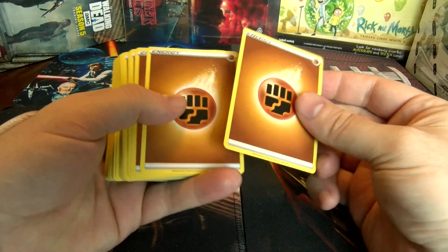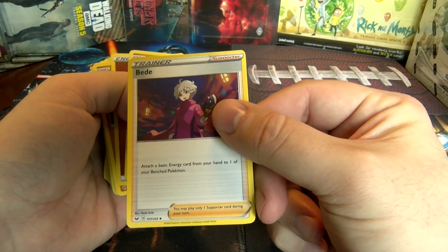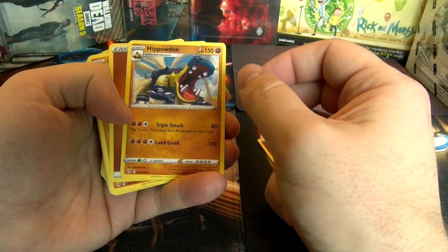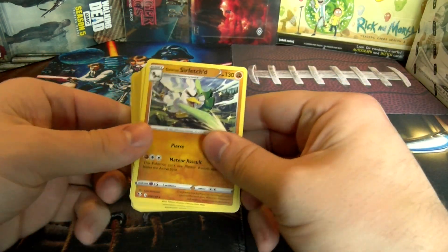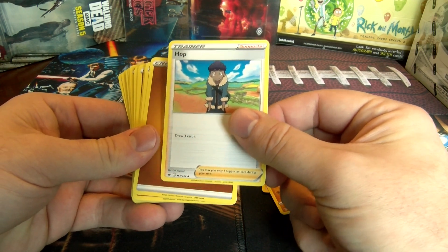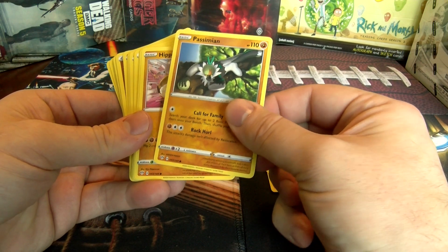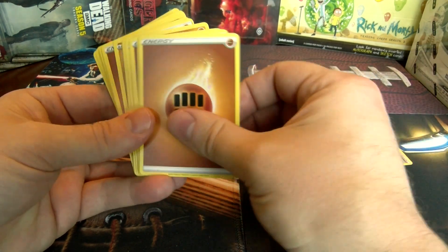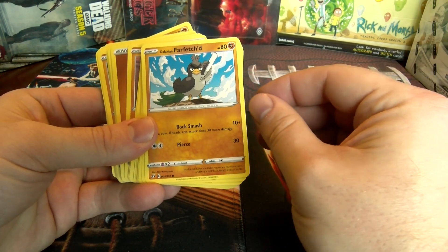Got some energy cards, energy, energy, energy. Got a Bettie. Hippowdon — again, if I'm saying those right or not. Got a regular Galarian. Hop — means draw three cards. Energy again. Passimian. Hippowdon — like the art on that, that's cool. Energy. Sonia. Got a Galarian Farfetch'd — kind of a different variant color I guess.